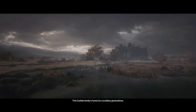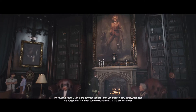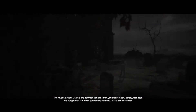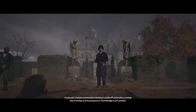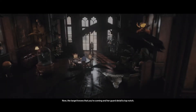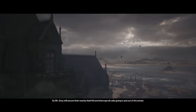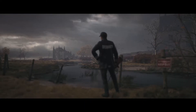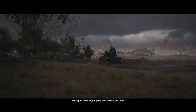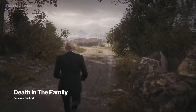Thornbridge Manor, the Carlisle family's home for countless generations. The target, Alexa Carlisle, and her three adult children, younger brother Zachary, grandson, and daughter-in-law are gathered to conduct Carlisle's sham funeral. Carlisle summoned a famous London PI soon after arriving this morning, but his purpose at Thornbridge is yet unclear. The target knows you're coming and her guard detail is top-notch, so Mr. Gray will intercept all calls going in and out of the estate.